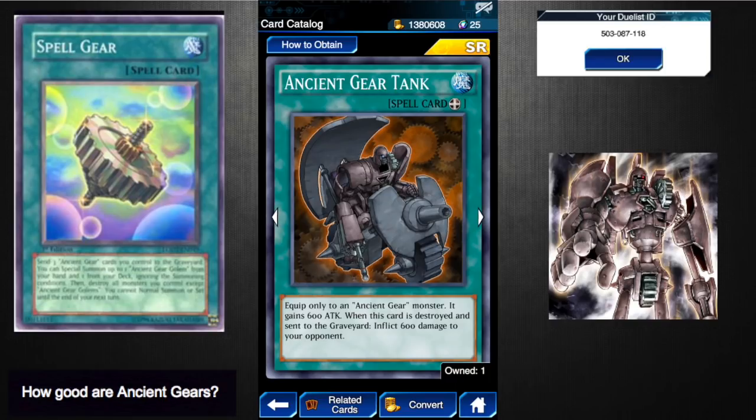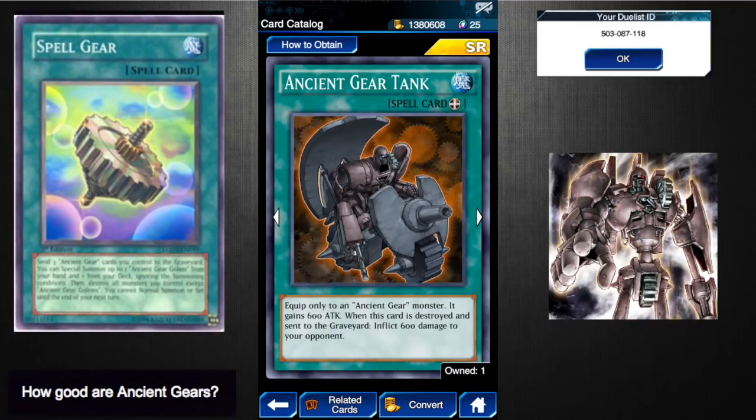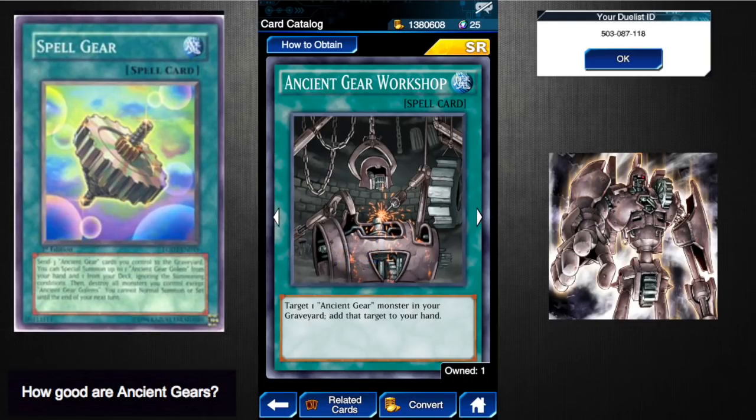Ancient Gear Tank is one way to make your Ancient Gear Soldiers good — equip it only to an Ancient Gear monster and it gains 600 attack. With Ancient Gear Castle on the field that's a 900 attack bonus total. When this card is destroyed and sent to the graveyard, it inflicts 600 damage to your opponent. You could have this equipped to a monster with Ancient Gear Castle, use all three with Spell Gear and get both your Golems on the field. The only con is it takes up a back row slot. I give it a three-and-a-half to four.